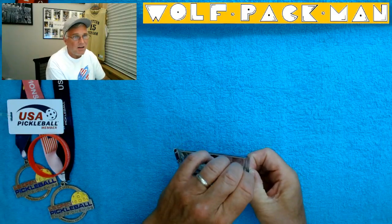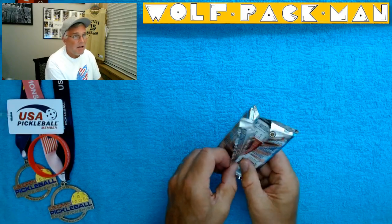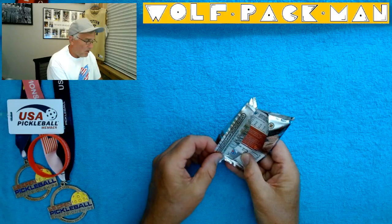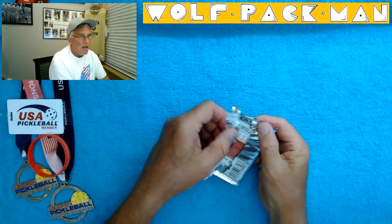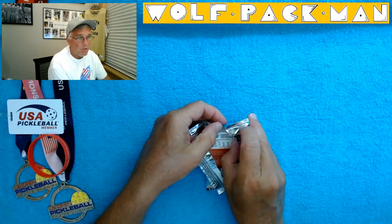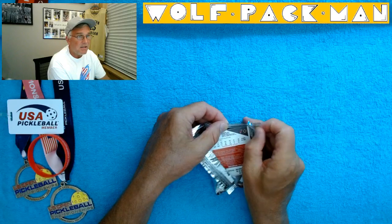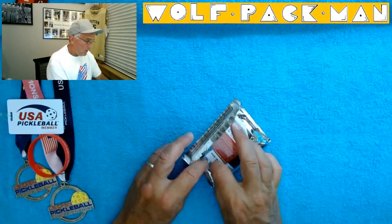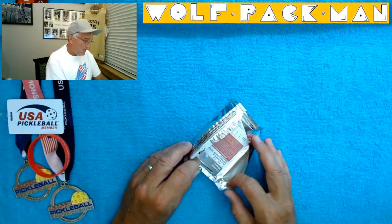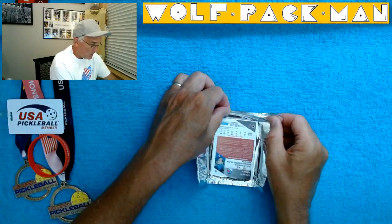156 cards are in this set, 19 Hall of Famers — Fedorov, Yzerman, Paul Coffey, Brett Hull, Mario Lemieux, Ed Belfour — cool Hall of Famers. 46 rookies: Nathan Horton, Dan Hamhuis, Eric Staal, Patrice Bergeron — so cool rookies and cool Hall of Famers.